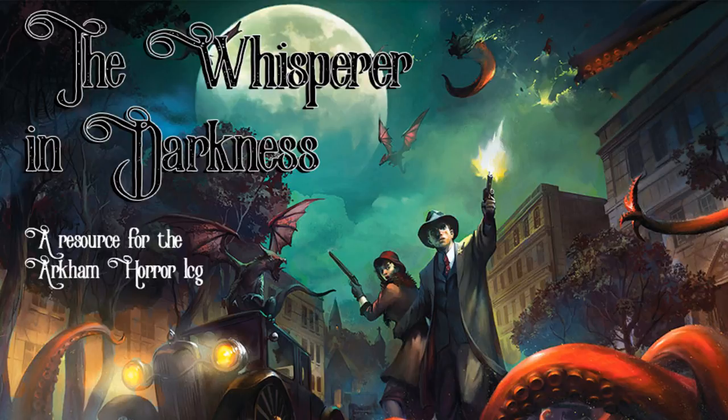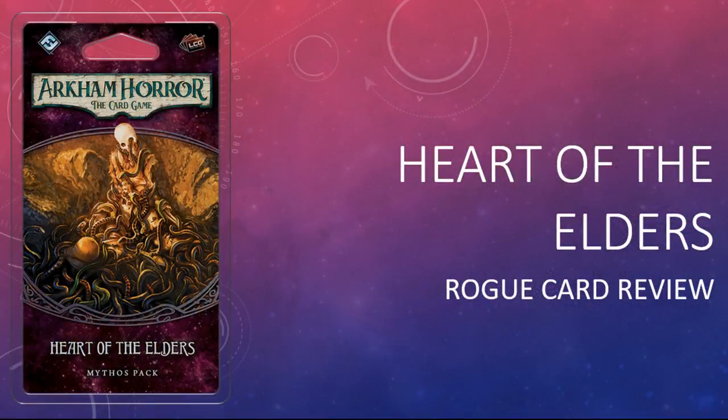The stars are right and that means it's time for another episode of The Whisper in Darkness. I'm your host, the Man from Lang. Thank you very much for joining me today. On this episode I am reviewing the rogue cards in Heart of the Elders, the third mythos pack in the Forgotten Age cycle. There are spoilers throughout if you care about that sort of thing, so let's get started.